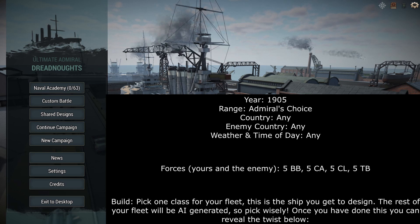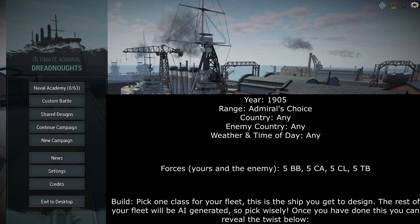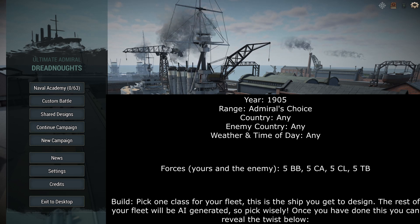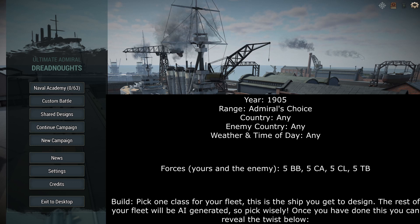We have any country, any enemy country, weather and time of day is any forces. Yours and the enemy is 5 battleships, 5 heavies, 5 lights and 5 torpedo boats. Pick one class for your fleet — this is the ship you get to design for 1905.